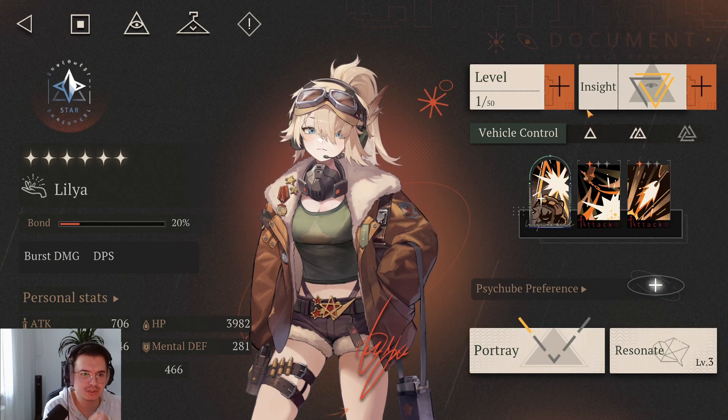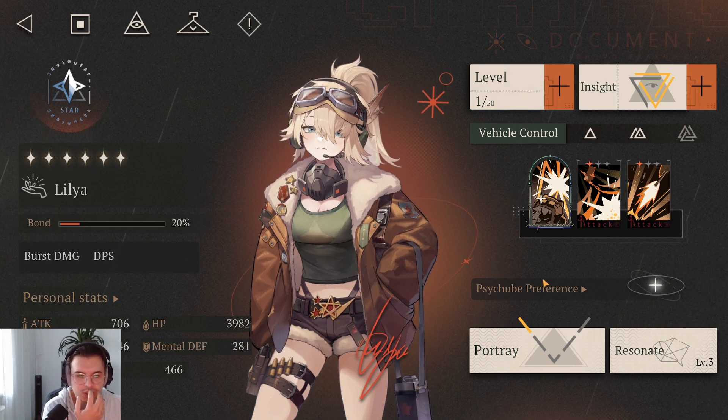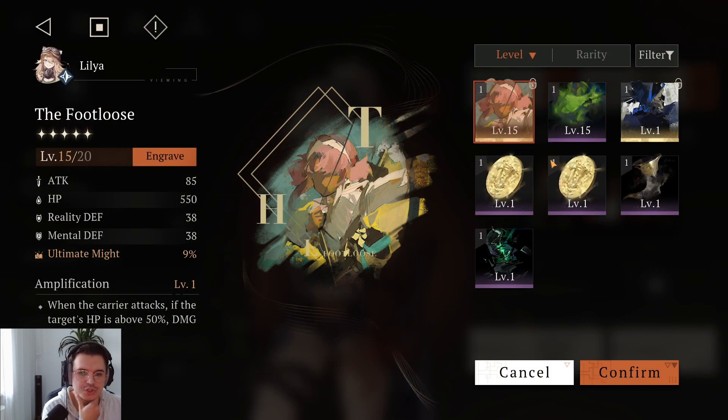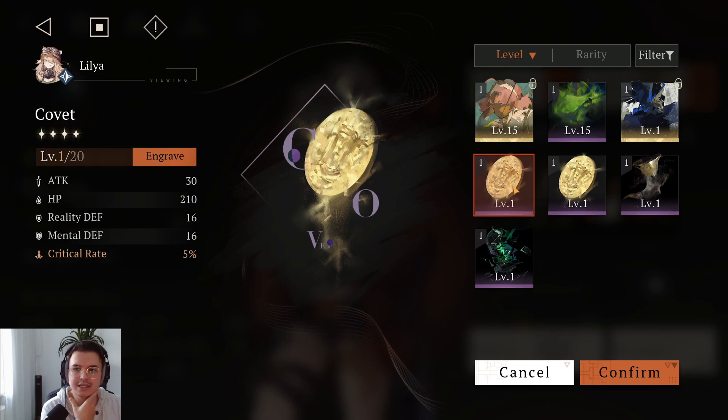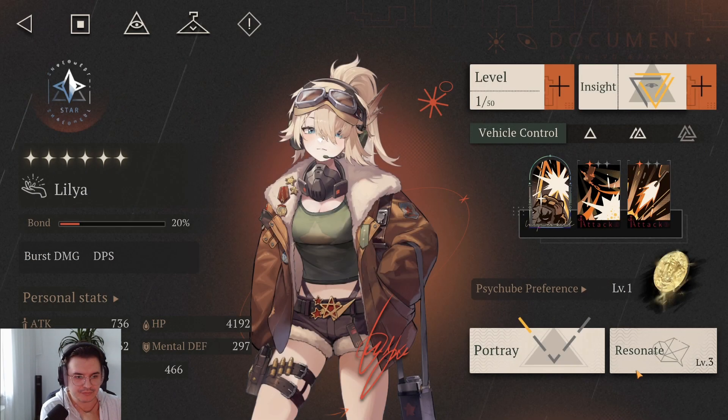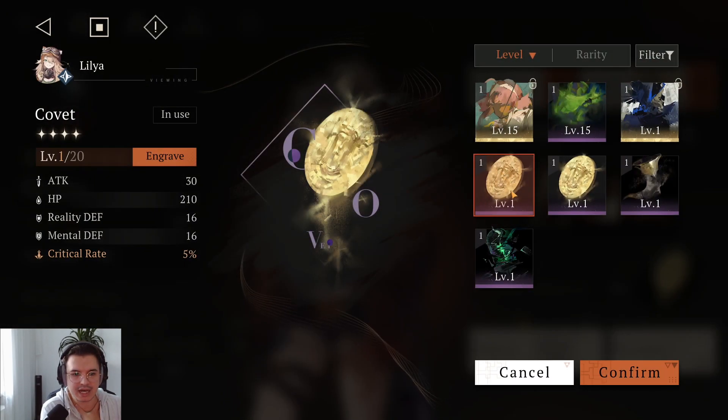Now that we got her to insight 2, the next thing we want to look at is the sidecube preference. You get different sidecubes from just doing story mode. For the best one available to me for Lilia right now it's the Cogito Coin sidecube, because it gives an additional crit rate of 5% and Lilia is very crit rate hungry. So I will equip that. My suggestion to you guys is you want to do your sidecube daily - that's like this daily dungeon we can also check out together.